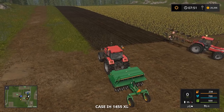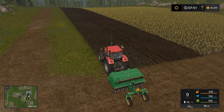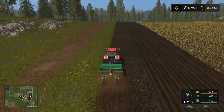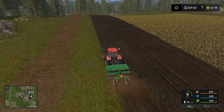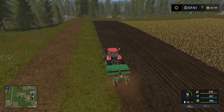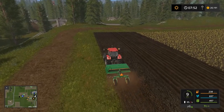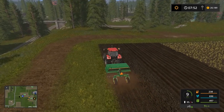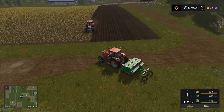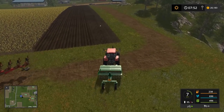Turn the seeder on, come up to the field, lower it down, and you're planting fertilizer and Oil Seed Radish in one pass. One thing I don't like about the seeder when you fertilize from cultivation is it's really hard to tell which areas are done. You could theoretically just seed what you've plowed without cultivating first — the game allows it — but in real life the seeder would break, so we're not going to do that. Instead I hire a worker.